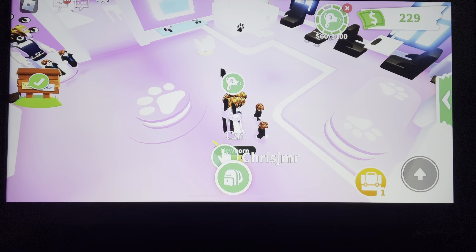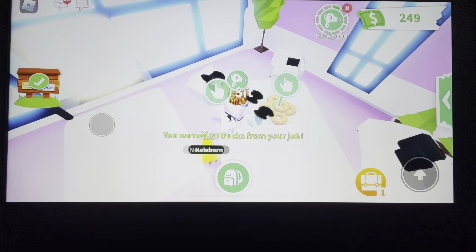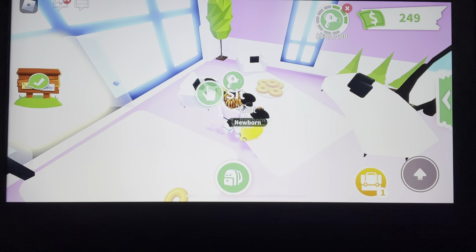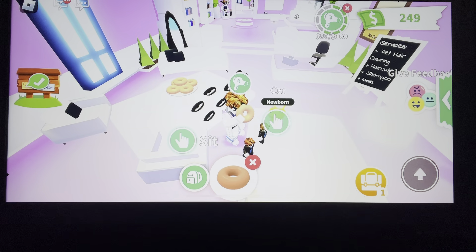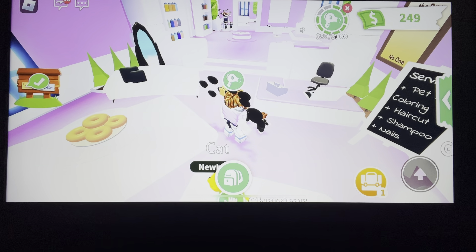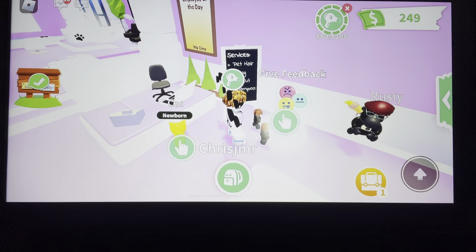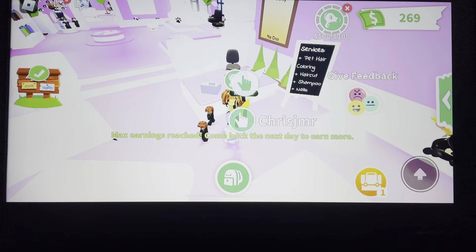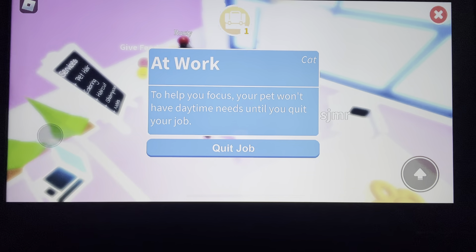Now we're going to go here. So I got 20 bucks for my job. And I can even rub a donut — I'm going to give it to the pet so it doesn't get hungry. Feed pet, and then I'm going to eat it for myself. See, I'm eating it. Now I'm going to get another $20 for my job. Max earnings reached — come back next day and earn more. So now if the cat needs any needs, it'll just show up here, but I just have to focus on my job.